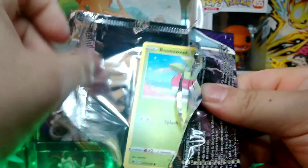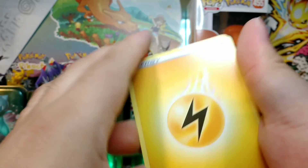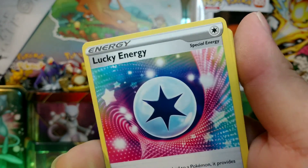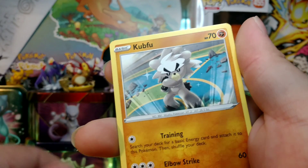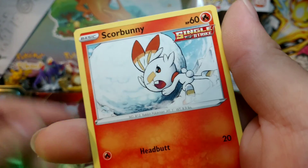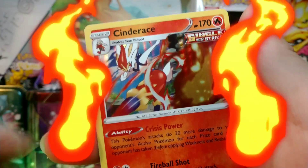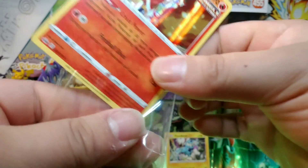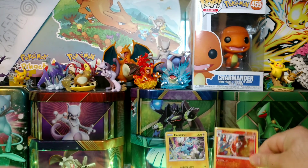Come on, hopefully we get some pulls — let's get some fire pulls going. Code card, Electric energy, Justified Gloves trainer card, Lucky energy — we need that luck. Porygon 2, Bonsly, Kubfu Rapid Strike, Midnight snack, Diglett, Scorbunny. Reverse holo Shaman — that's nice. And a holo Cinderace — there we go! At least we got a holo something. Nice art — getting that kung fu soccer in.